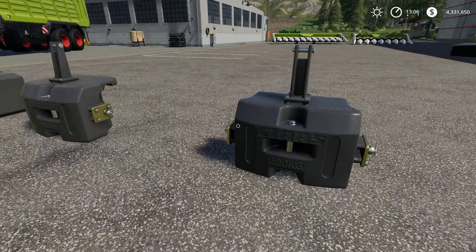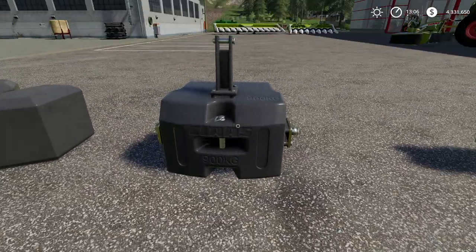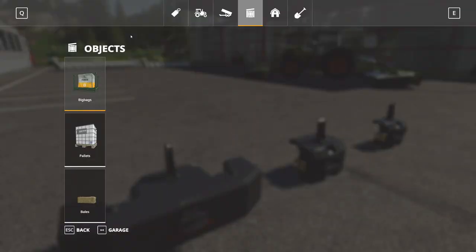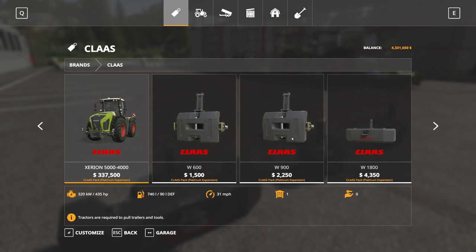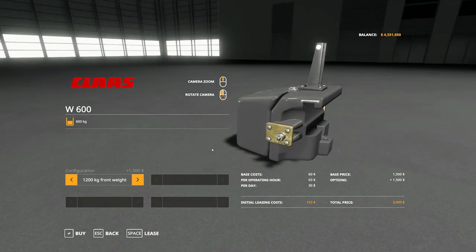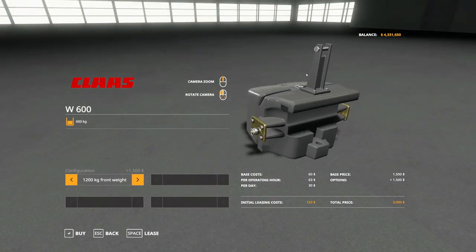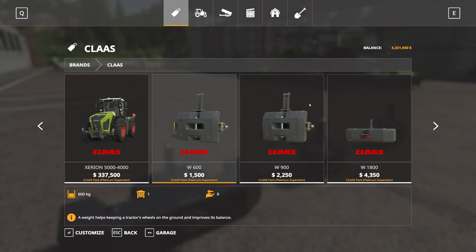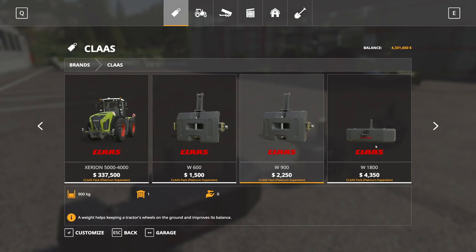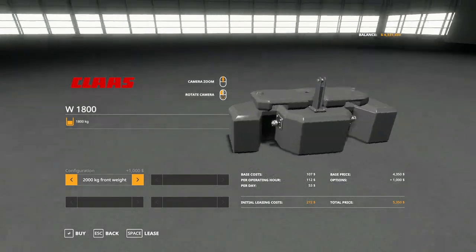Next we've got the CLAAS weights. Looking in the shop, there's the W 1200, and going up we've got 900 to 1500 kg options. Then the one that looks the coolest is the W 1800, which starts at 1800 kilograms and goes up to 2000 kilograms — it's a nice wide one with an extra weight on top. Very very very cool.